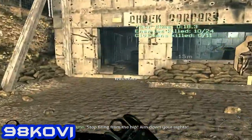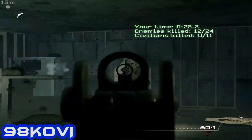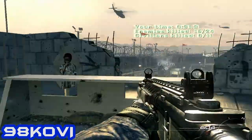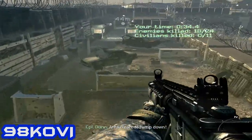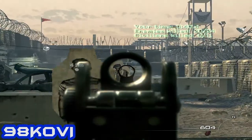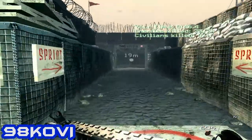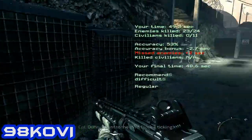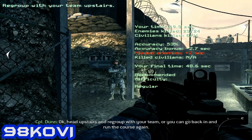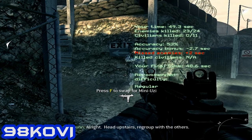Not firing from the hip! Use your sights! Upstairs! You've got a few rough edges, though. Okay, head upstairs and regroup with your team, or you can go back in and run the course again. All right, head upstairs and regroup with the others.